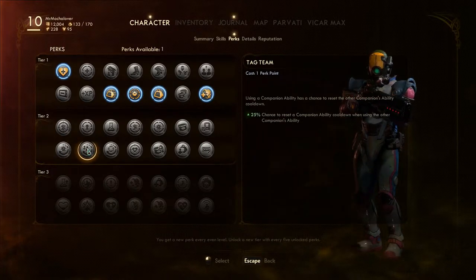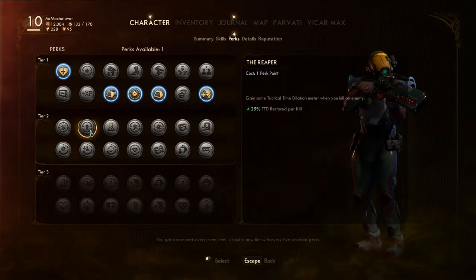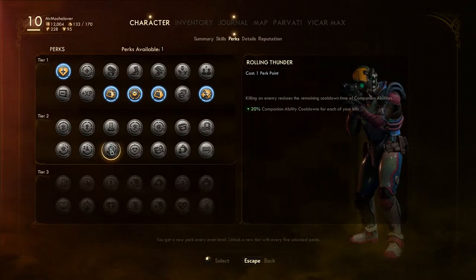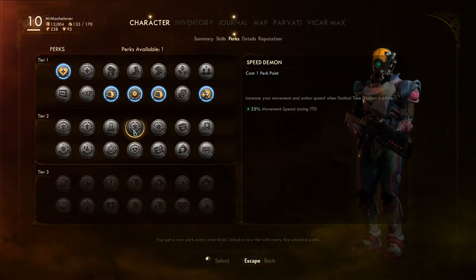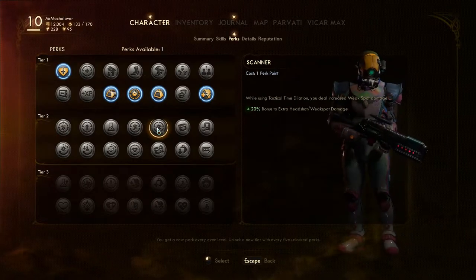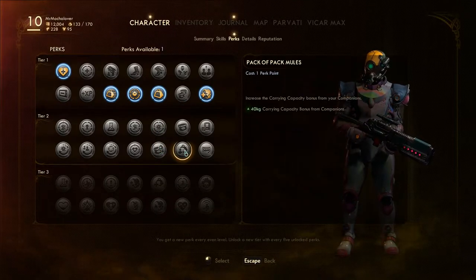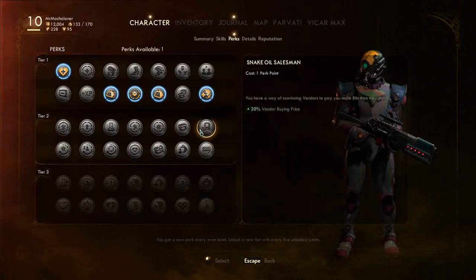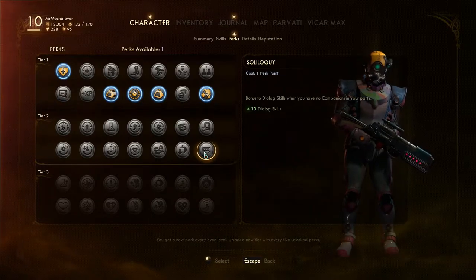Transfer set companion ability — don't use those. Using another companion's ability — nope. TTD restored per kill. Science weapon damage sounds like fun. Health restored per kill sounds like fun. Movement speed. Bonus to extra headshot weak spot damage — that's not bad, 20%. Better consumable weight, better carrying capacity, interactable highlight range — I like that one, the collector. Vendor buying prices. I gotta do this one.